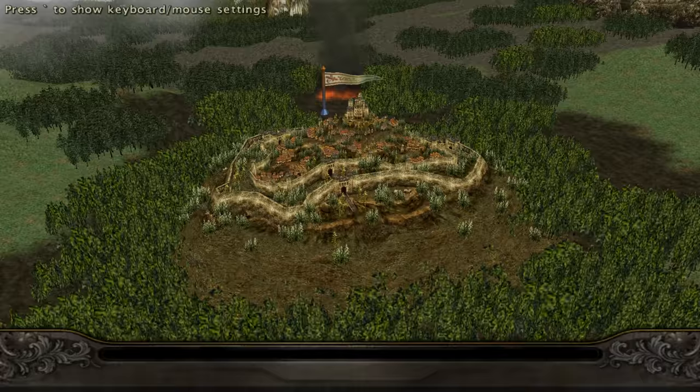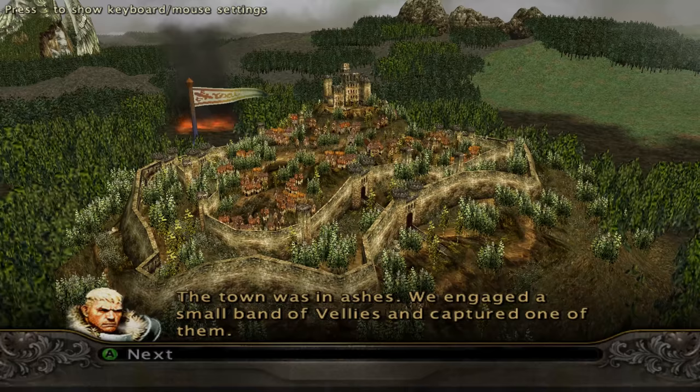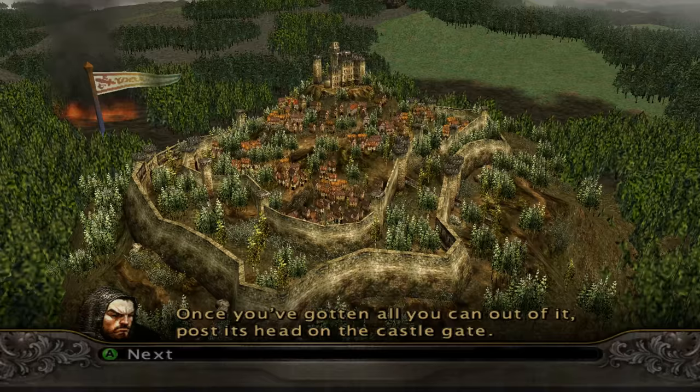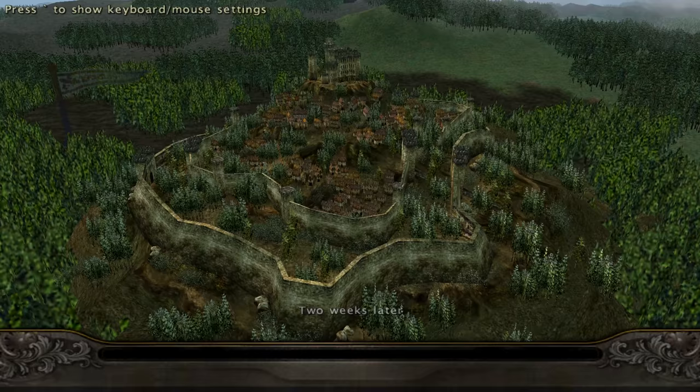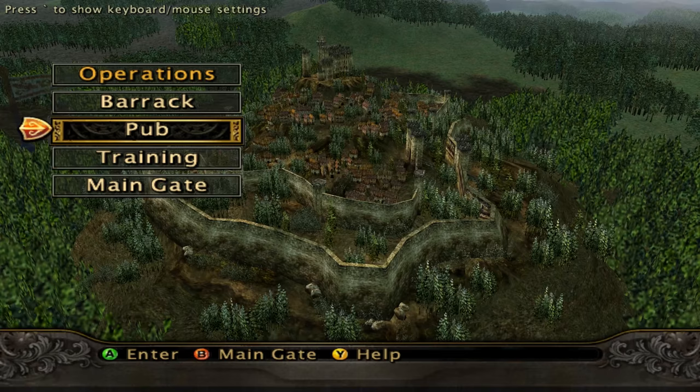Let's go meet General Hugh. 'Brayhampton was attacked by the damned Vels. The town was in ashes. We engaged a small band and captured one of them.' 'This means war. Gerald, will you be interrogating the prisoner yourself?' 'Rupert begged for the task.' 'Once you've gotten all you can out of it, post its head on the castle gate.' General Hugh has summoned the officers — your presence is required at the main castle. We'll have to follow the missions, then we'll customize our units.